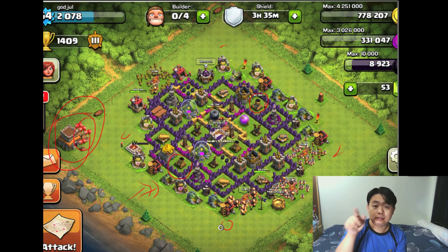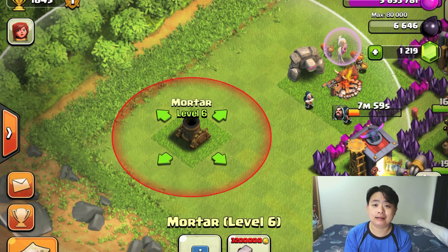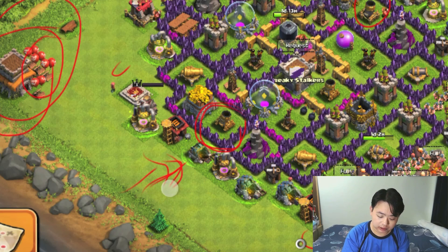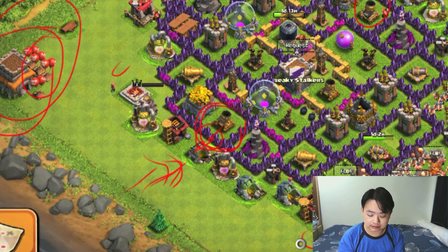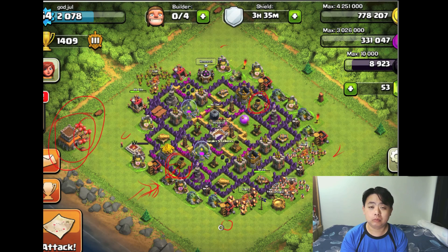When you select on a mortar, there's a red ring around it — that is the range where the mortar cannot attack. So if a single giant gets close to the mortar within that ring area, the mortar cannot defend itself. If you put the mortar too close to the edge, a couple of giants with wall breakers will render the mortar defenseless against units right beside it, even without wizards attacking.